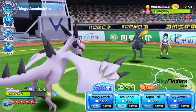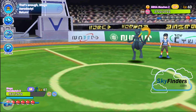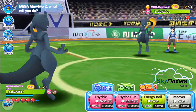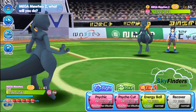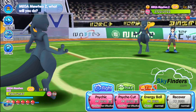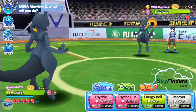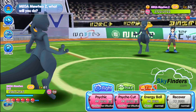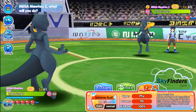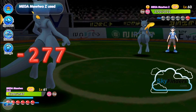So now it's mega Mewtwo Z — I also use my mega Mewtwo Z. Mega Mewtwo Z versus mega Mewtwo Z! Their mega Mewtwo Z has 2700 HP, my mega Mewtwo Z has 2500 HP. But that mega Mewtwo Z has only psychic type and normal type attacks. My mega Mewtwo Z has a grass type attack and a dark type mega attack. Mega Mewtwo Z, use Extreme Rush — nice!